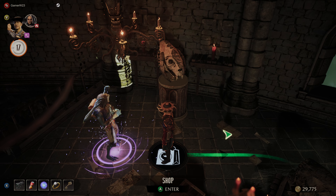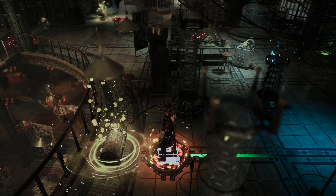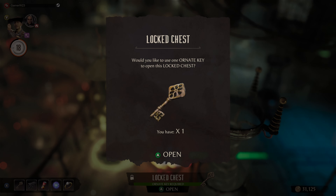Now let's go back to the chest. Once back at the chest, go ahead and open it with the Ornate Key that you just purchased.